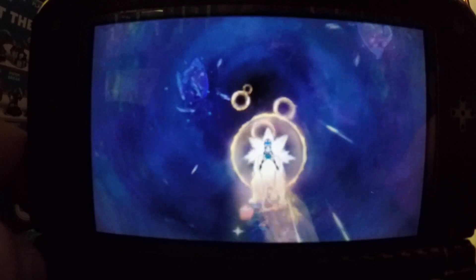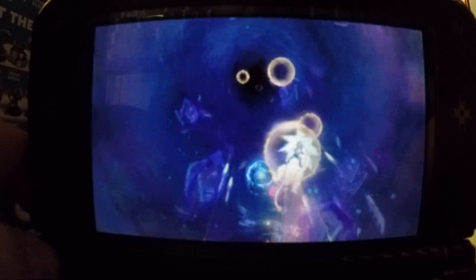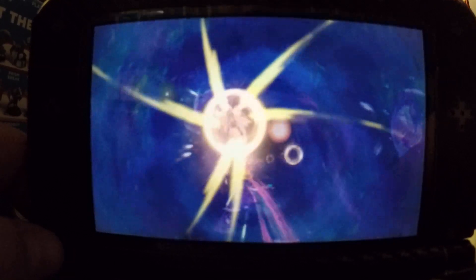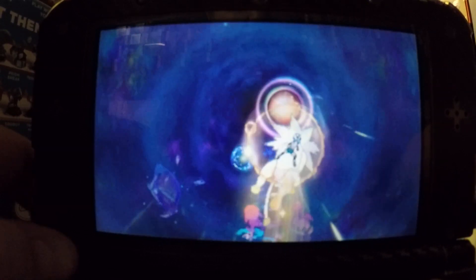Really simply, you just want to collect these orange orbs. Those give you that kind of orange gravity field around your character. The more orange orbs you collect, the greater the field and the easier it is to move around through the Ultra Wormhole. If you hit a blue orb it'll take away some of that gravity field and make it a little harder to navigate.